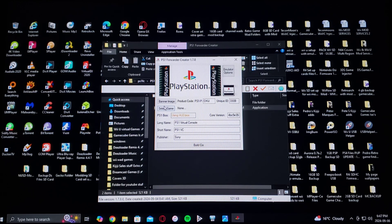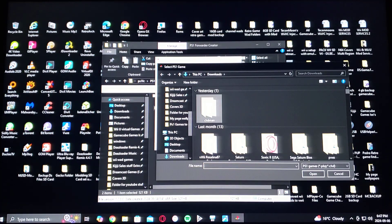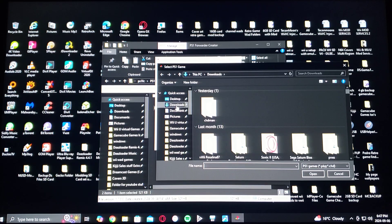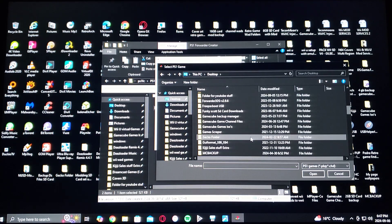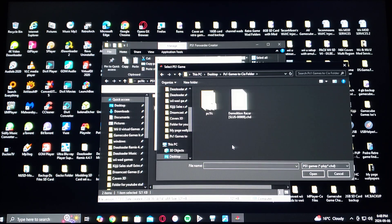First you're going to select the game that you want to convert to CIA. For me it's going to be Demolition Racer. I'm going to recommend using the .chd format — the game's compressed. Go to Open.